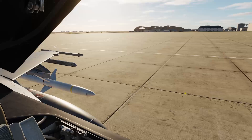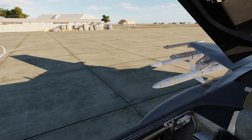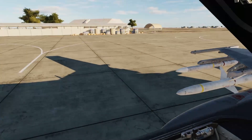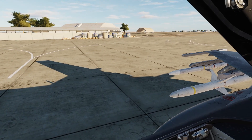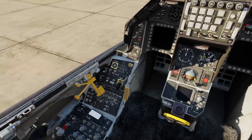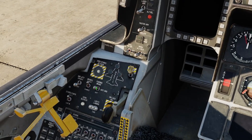We've got our HARMs now, AMRAAM, Sidewinder, another AMRAAM, and our third AMRAAM there. Now, what we're going to want to do first is put our parking brake on.